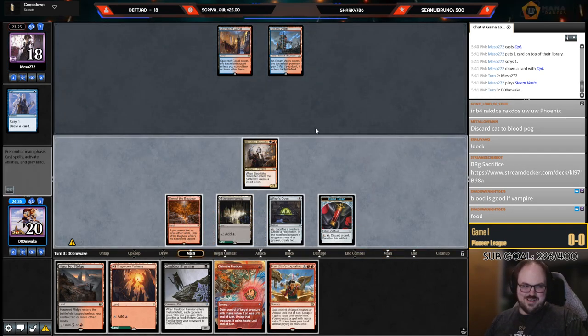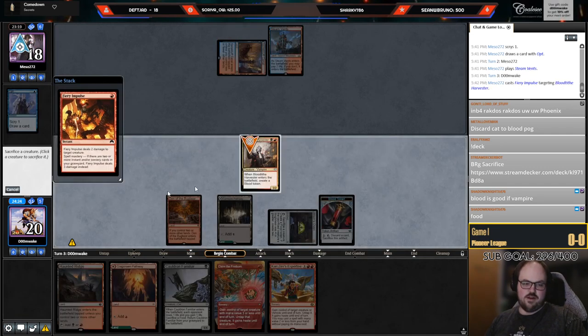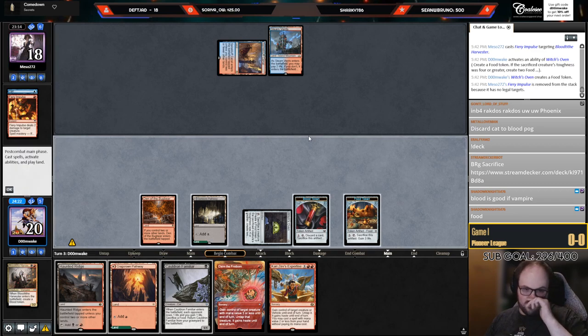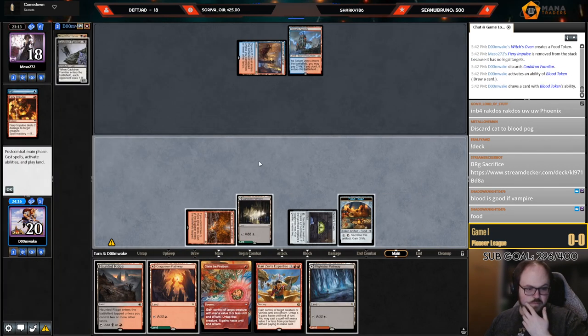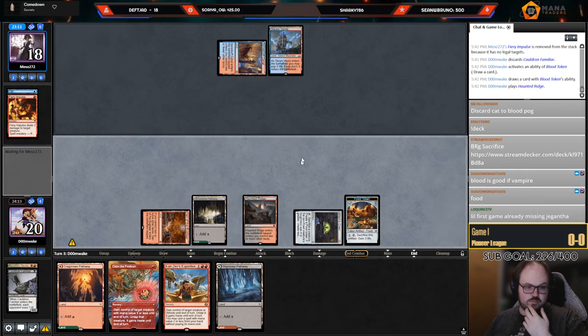Kari Zev's is probably not the best card in this particular matchup. I'm going to loot the Cat main phase because I could draw a two-drop — Priest of Forgotten Gods. I'll do this and play Haunted Ridge and pass. First game already missing Jegantha — if I had it I would have 100% just picked it up there.